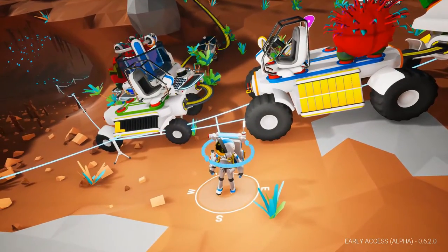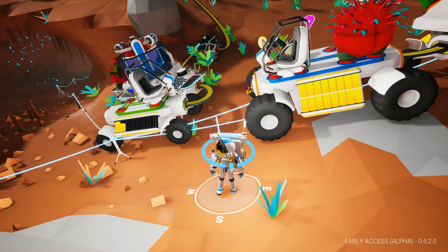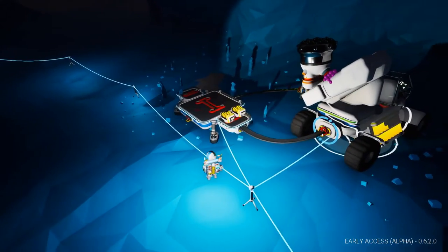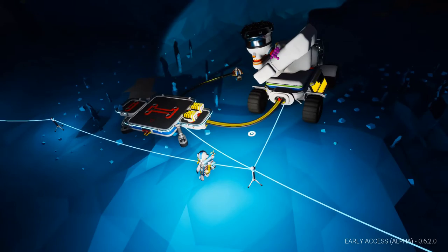Normally you charge your rover by attaching it to a large or medium platform, and power flows from your generators into the rover to charge its battery. I brought a platform into the caves and attached the rover, but the platform, despite being attached to the tether network, was not attached to the base power grid.